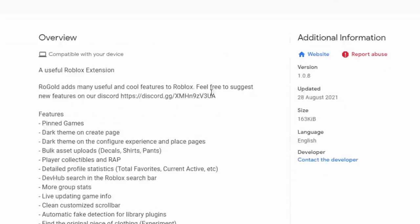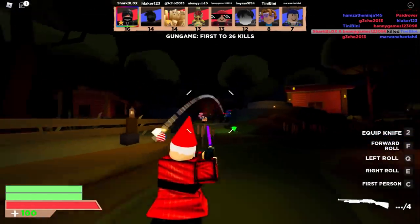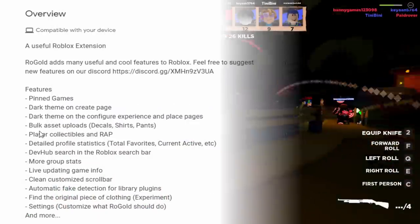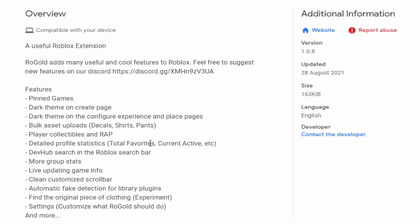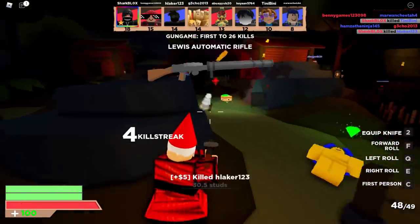The overview shows version 1.0.8, updated recently. Features include: pinned games, dark theme on the create page, dark theme on configure/place pages, bulk asset uploads for decals, shirts and pants, player collectibles, wrap, detailed profile statistics, dev hub search in the Roblox search bar, more group stats, live updating game information, clean customizable scroll bar, automatic fake detection for library plugins, and find the original piece of clothing. There are many more features too.